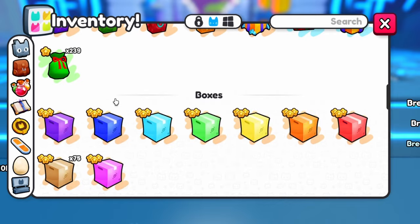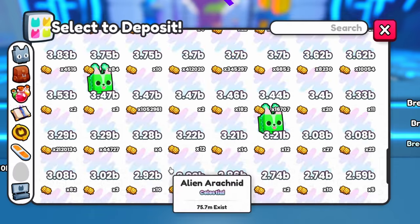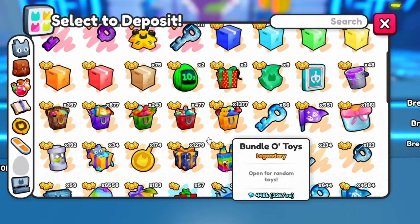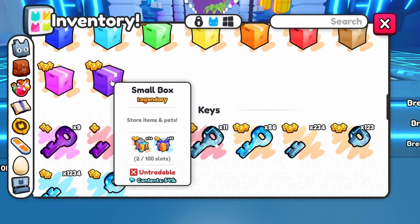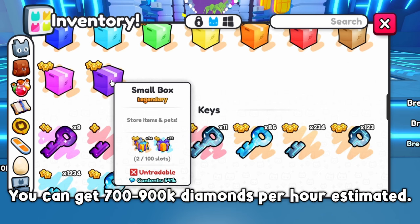To see the total wrap, we can just put these bags in another box and it will show all the wrap from them combined. The box says 541 thousand diamonds — that's what I got in 30 minutes, but I had a head start with many balloons already spawned, which means this could have probably been like 400 thousand. Using math, you could get around 700 to 900 thousand diamonds per hour using this method.